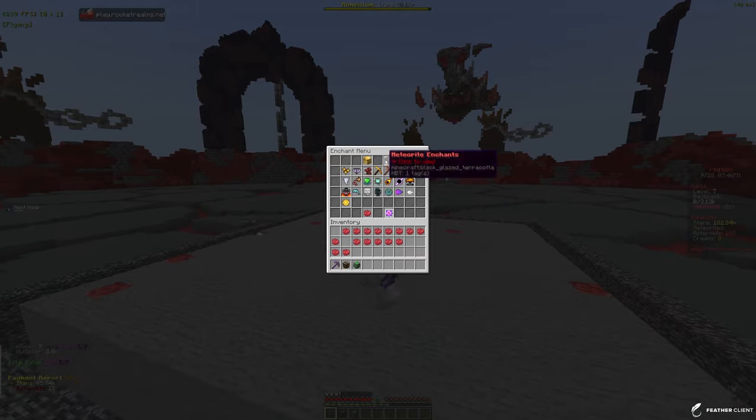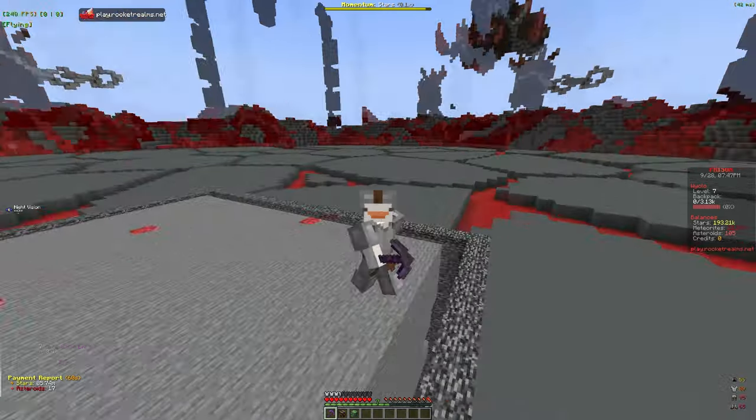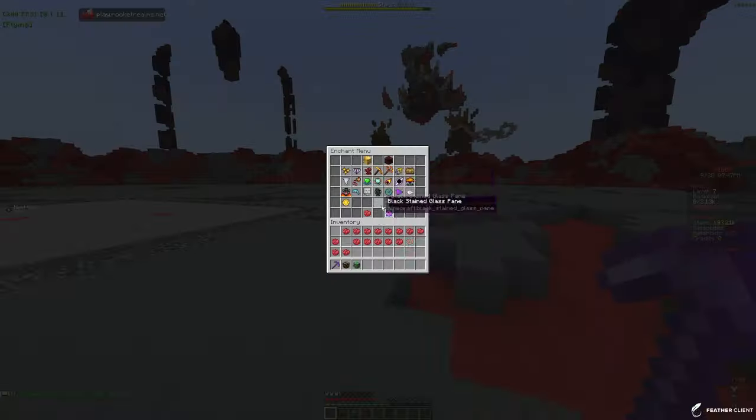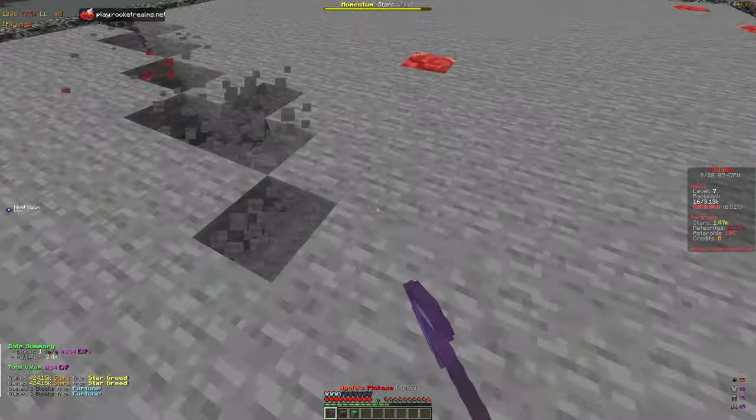Pickaxe level 10 reached — let's go ahead and buy the Hammer enchant! Actually, let's fully buy the max amount of levels there. We still need to max out Star Greed, so let's do that now. We're at 1k out of 10k on Hammer which is actually not even that bad, so let's keep mining.